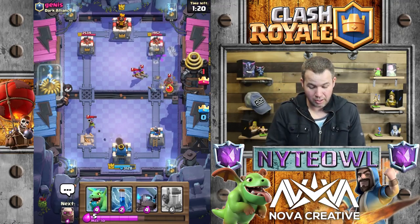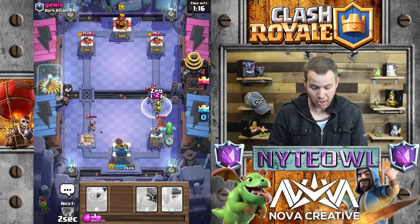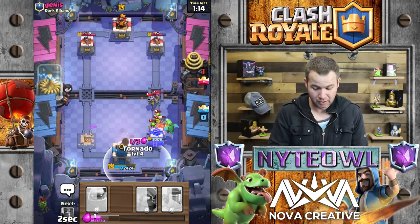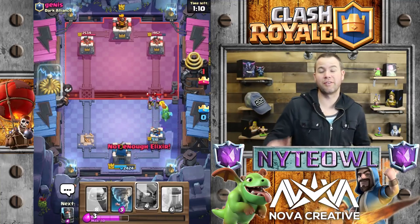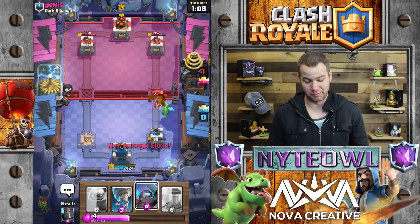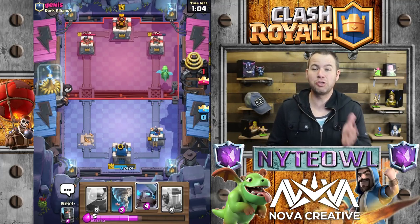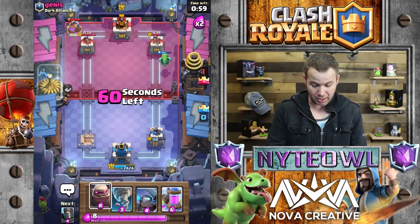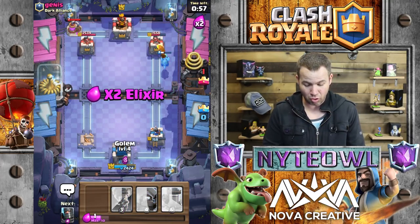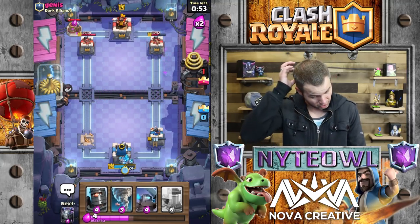Glad we could finish this grand challenge out real strong! Let's open this chest - six wins. I usually 100% of the time get a legendary with a six-win chest, so that's something I guess. Let's see it. Let's get a golem push going; I don't see any reason to mess around. He'll drop his three musketeers right in the middle there again, which is to be expected.